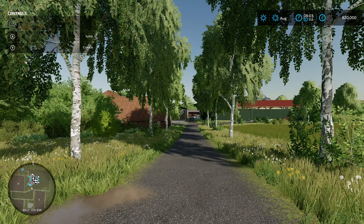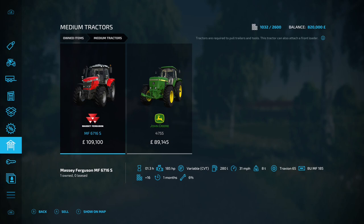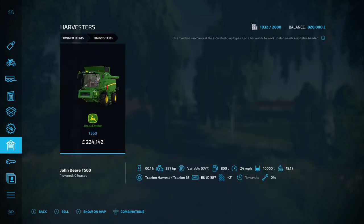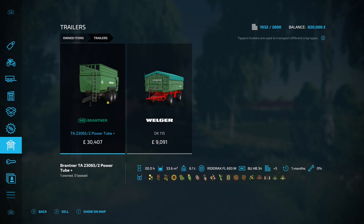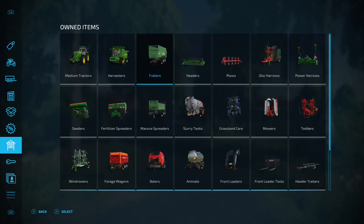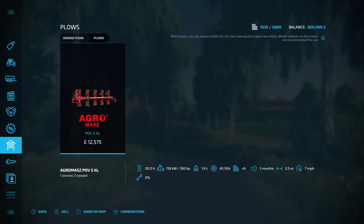A lot of that is down to the equipment. Under medium tractors we've got the Massey Ferguson MF6716S and the John Deere 4755. Under harvesters we've got the John Deere T560. Under trailers we've got the Brantner TA230652 Power Tube Plus and the Welga DK115. Under headers we've got the John Deere 625X. On the plows we've got the AgroMaz POV5XL — two and a half meter.